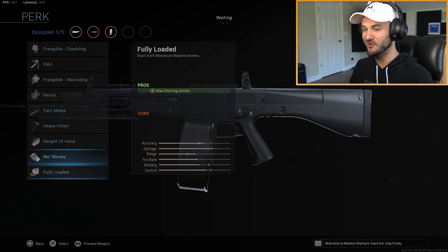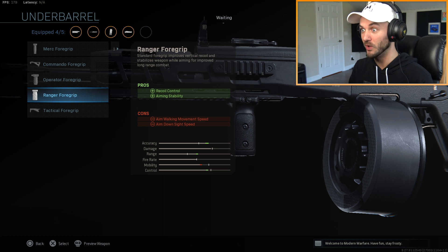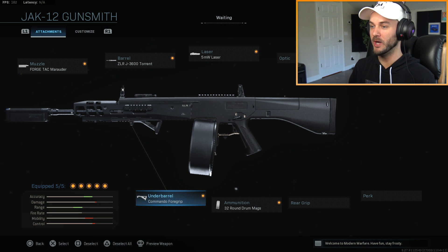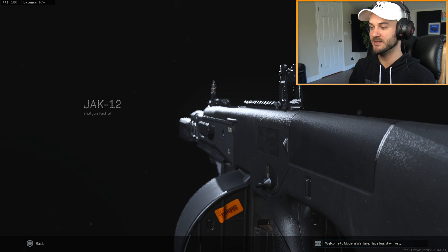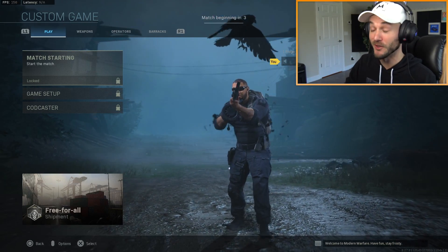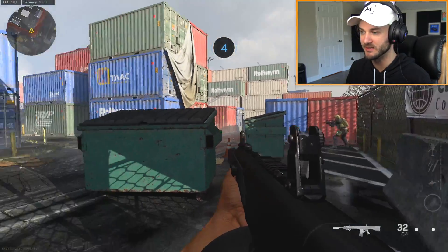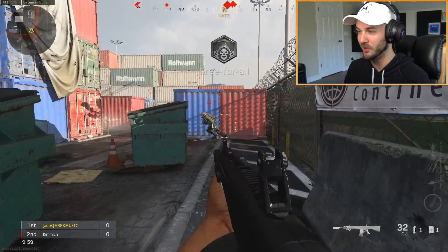Everything else attachment-wise is pretty standard. Let's put on a laser. With 32 rounds I'm probably gonna want some kind of grip - we'll go with the Commando grip. This is our build of the AA-12. This is gonna be ridiculous. Hopefully I'm not overreacting too soon because we have to actually get into a match and see how powerful it's gonna be. Look how pitifully slow the ADS is for this. I don't think it's gonna matter on Shipment, but let's see.